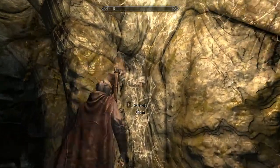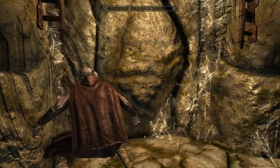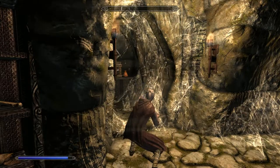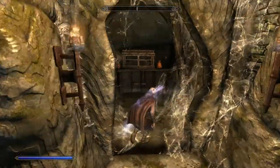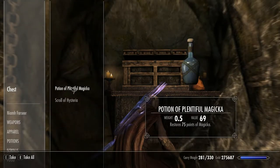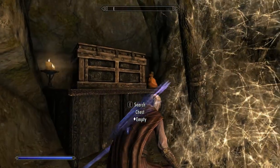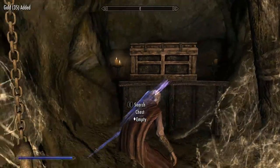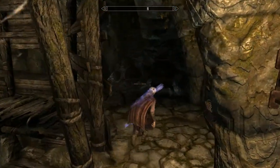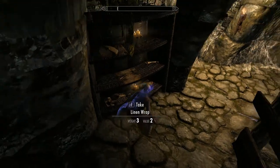Just behind that there's a little secret doorway — activate the chain hidden behind the cobweb. You might miss that one. There's a little random chest in here as well — six gold. He's got 35 gold there. All frost salts — good.